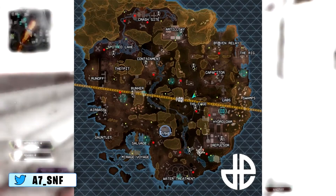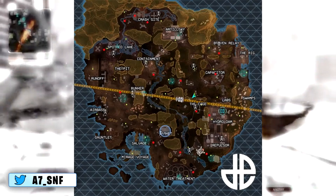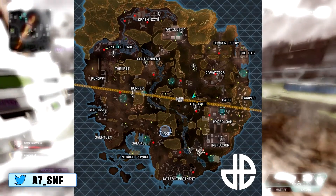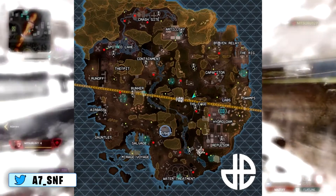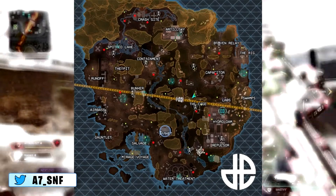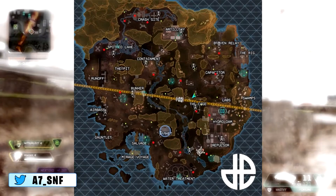This is a map Respawn put together of every hold found so far on King's Canyon, but there may be even more for you to utilize. The red dots are where you will find holds. As you can see, they're fairly evenly spread out across the map. Areas such as the South Side, around Market, Water Treatment, and Repulsor seem to be hotspots for explosive hold drops.